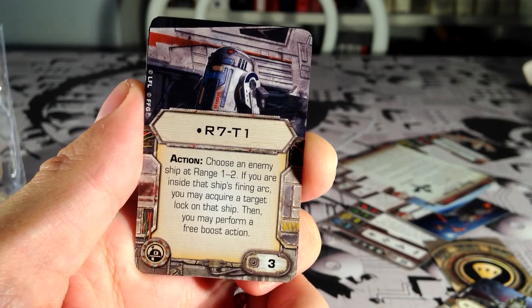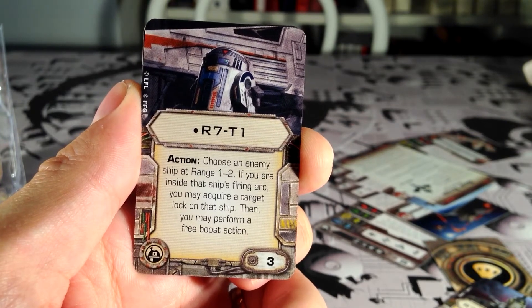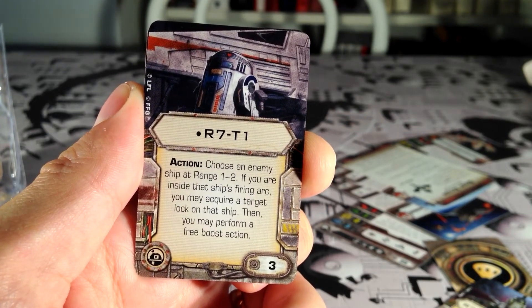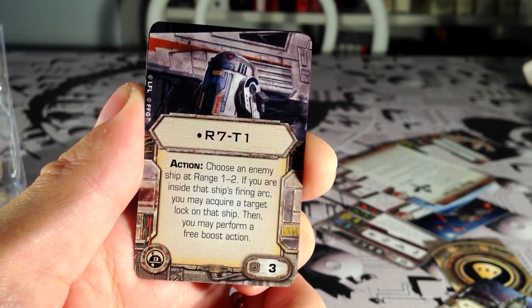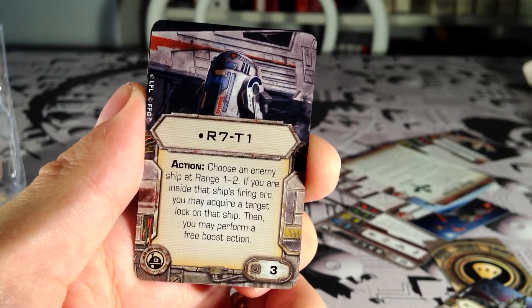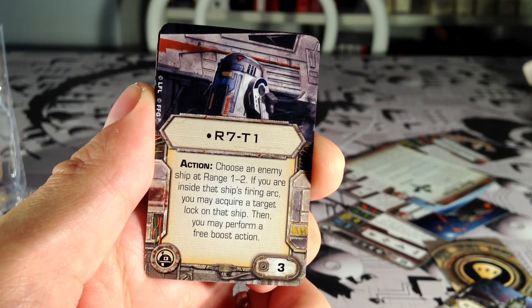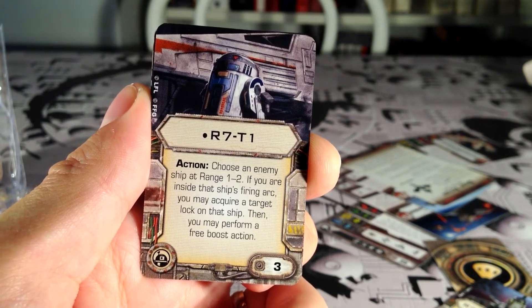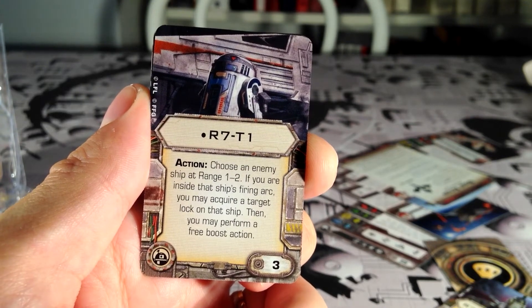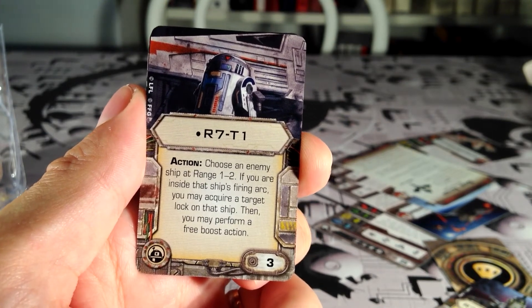We have another new astromech: the unique R7-T1. Action: choose an enemy ship at range 1 to 2. If you are inside that ship's firing arc, you may acquire a target lock on that ship, then perform a free boost action. So basically it's a target lock and a boost in one action, if you're inside the enemy ship's firing arc at range 1 or 2. There are no prerequisites for the boost action either — you don't need the boost icon and you don't get stress. I think we're going to see this on Y-Wings, X-Wings, and E-Wings.